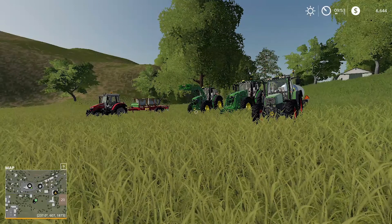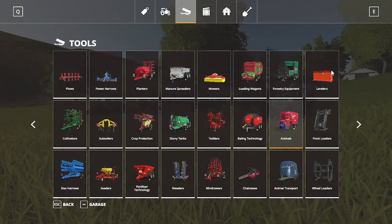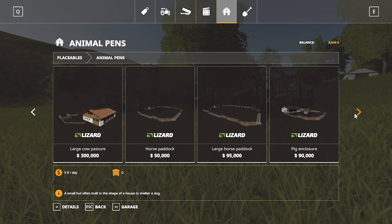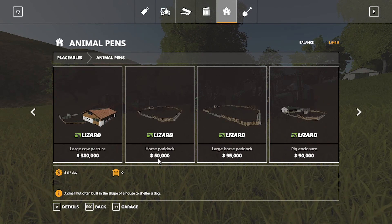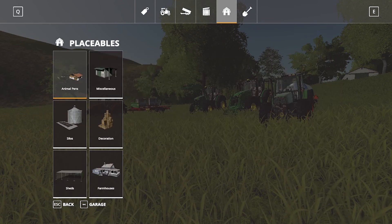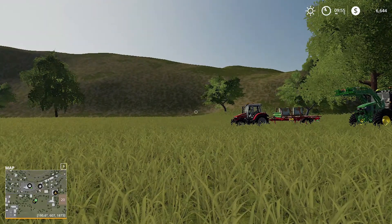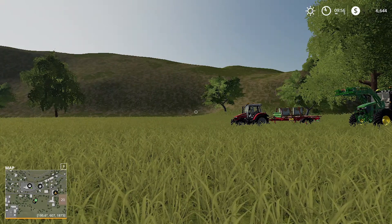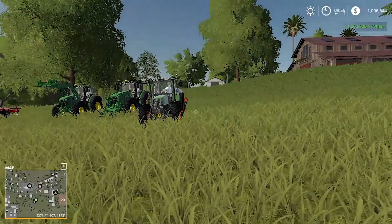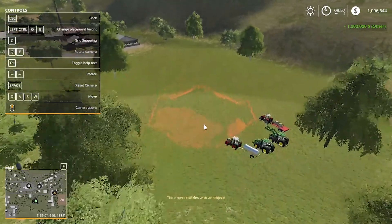Now we have all of our vehicles on the land we just bought. Go to your shop, go to the Placeables section, and go to Animal Pens and find the horse paddock appropriate for the area. I didn't have enough money, but fortunately there's a mod for this — check out my top mods for FS19 video. You can do CTRL+ALT+0 to add a million to your bank account. Then jump over to Animal Pens and grab the normal horse paddock.